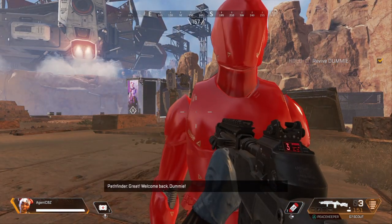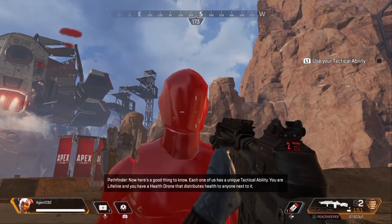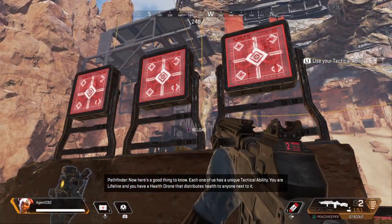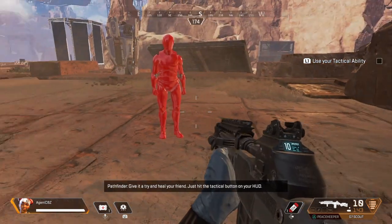Great! Welcome back, dummy! Now, here's a good thing to know: each one of us has a unique tactical ability. You are Lifeline, and you have a health drone that distributes health to anyone next to it. Give it a try and heal your friend — just hit the tactical button on your HUD.